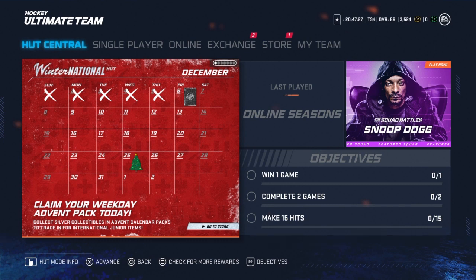In that pack you get a silver collectible. And today we got an icon collectible. Now I doubt you're going to get an icon collectible every day, but we got one here today. Maybe a gold collectible some days, maybe double silver collectibles. Now the icon collectibles are nice, but the silver collectibles are going to be traded in for international junior items. The junior cards might be the World Junior cards that come starting on Boxing Day.